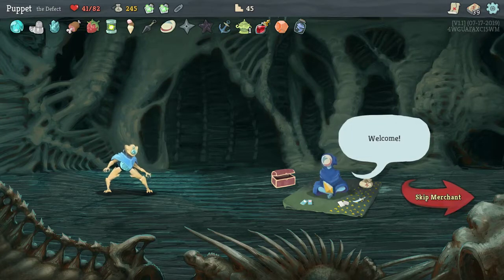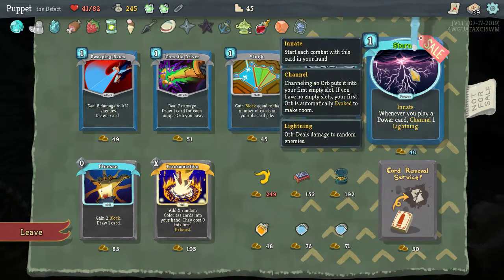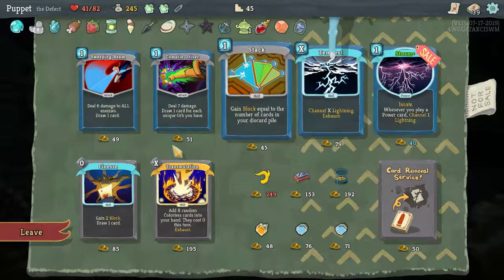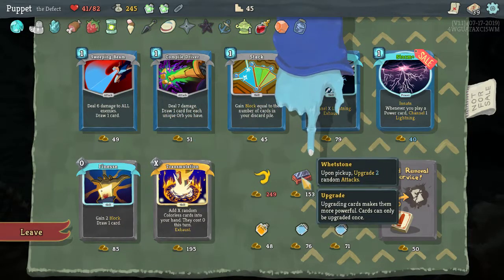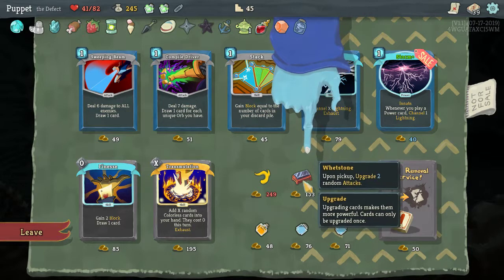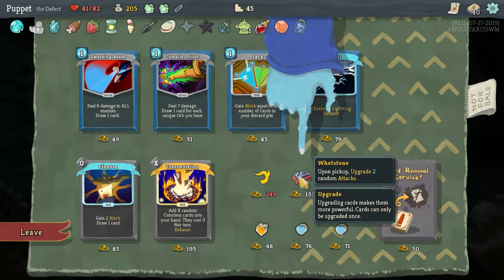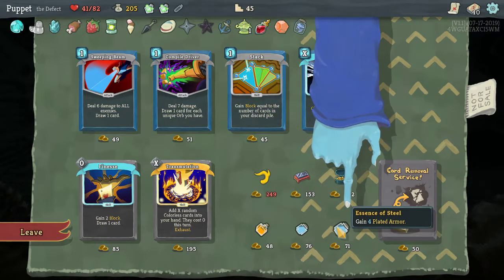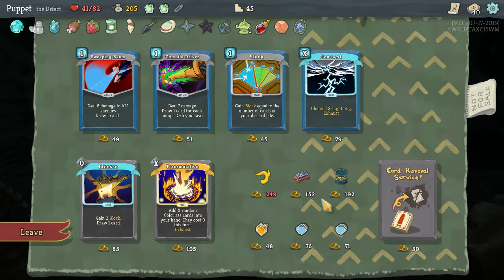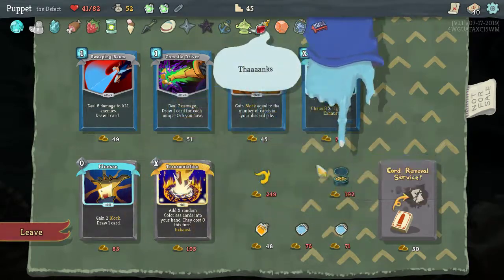Vendor! What do you got? Compile Driver, Stack, Tempest, Storm. Innate — whenever you play a power card, channel one Lightning, that's pretty good. Finesse: block, draw a card. Transmutation we saw before. Whetstone: upon pickup, upgrade two random attacks. Let's take the Storm, that's better than nothing. 10 damage, four Plated Armor — the Plated Armor is not bad. Let's take the Whetstone.